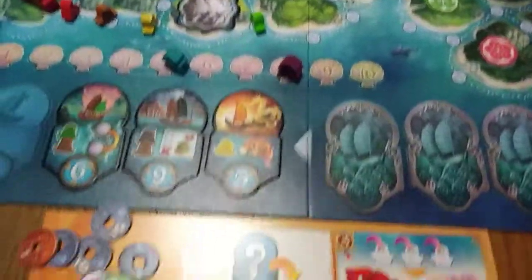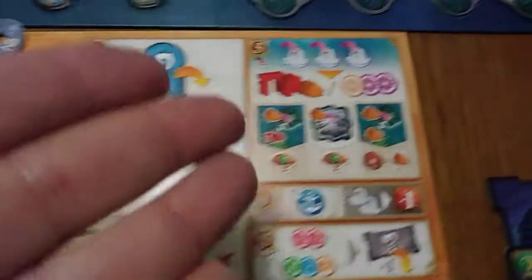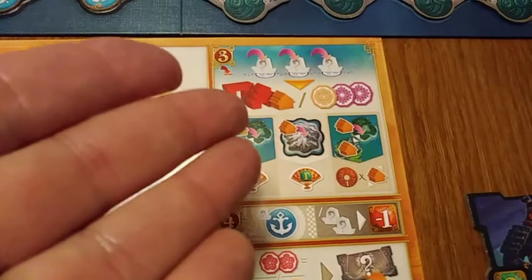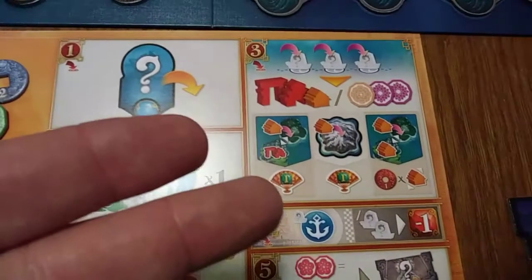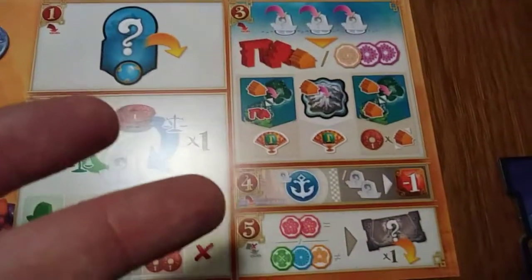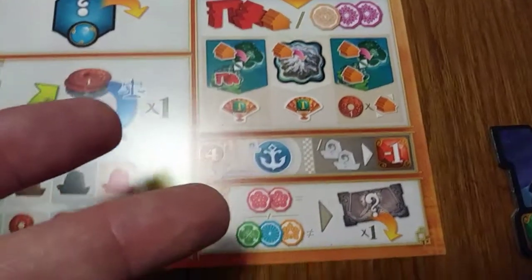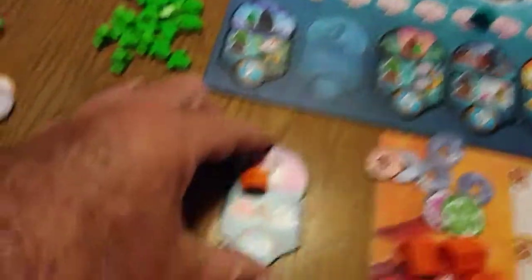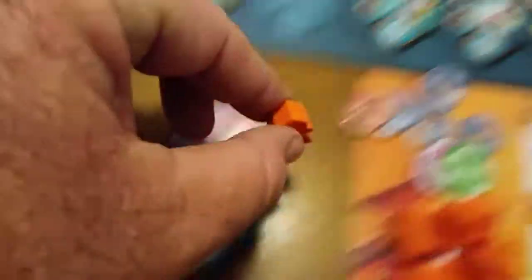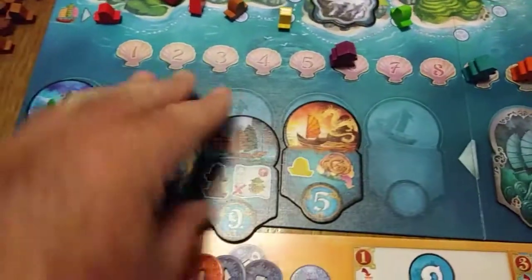To summarize the steps: grab a fleet tile, then trade by buying or selling, place your ships — and if you place ships you must either build a structure or collect tokens. If you build a standard structure, check whether you gain coins or prestige points. Put any one excess ship in your harbor; anything beyond that goes to the penalty zone. You can buy a specialist power, and at the end of the round everyone places their meeple on the shell track for the new initiative order.